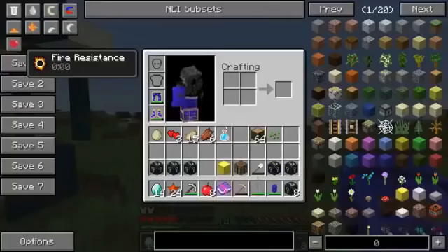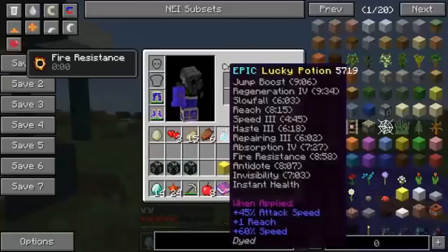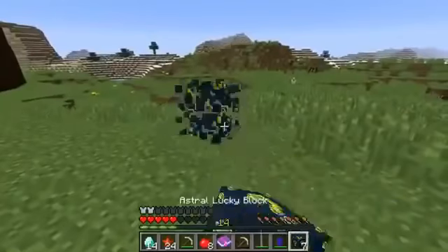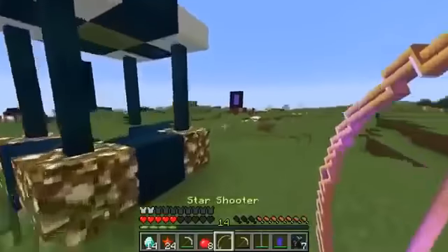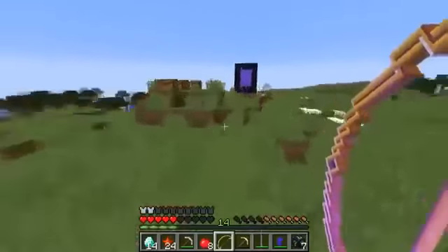I got a heavenly axe! But Jen, let's read this together — it's got regeneration 4 for 10 minutes! That is so not cool! I am so happy right now! An astral merchant! Oh! I got the star shooter — 100% luck! Why are you doing so good? I don't know, I'm so happy! You're hacking over there! No, you're hacking!